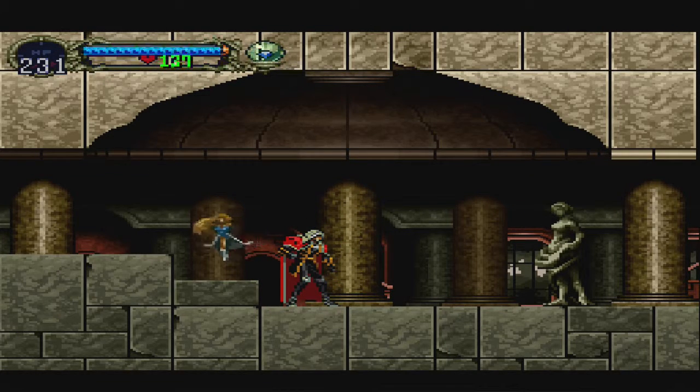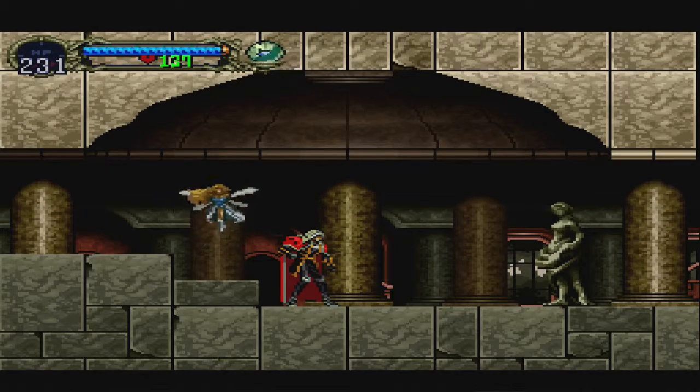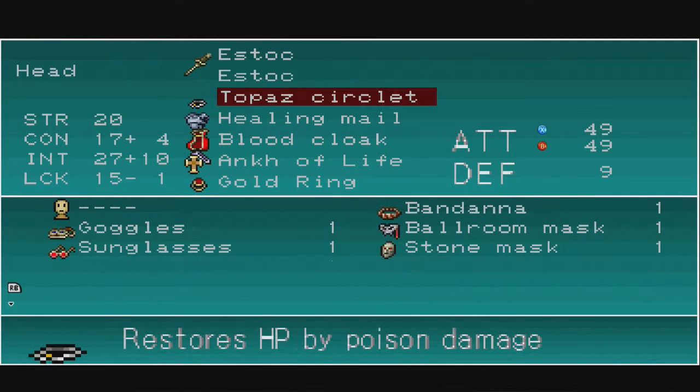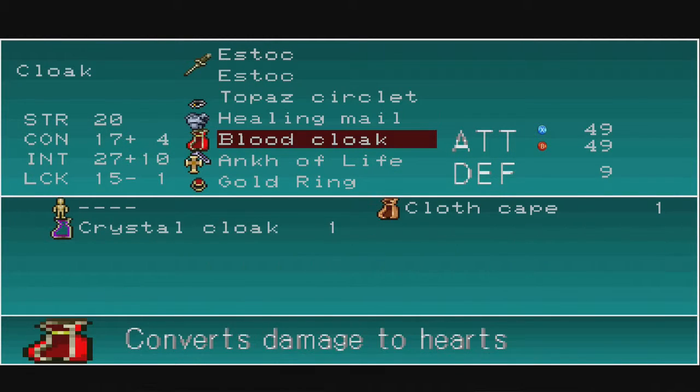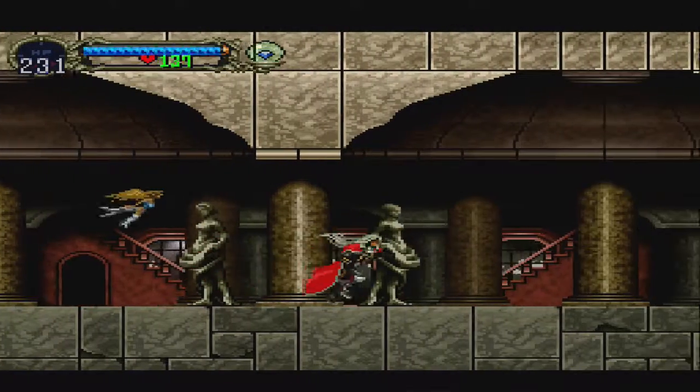Good morrow, ladies and gentlemen of the internet. My name is GamerX. Today I'm going to be showing you guys how to reach the librarian. Now, one of the fastest ways you can do it is if you have a library card, which I don't think I have one of, you can teleport to him instantly. However, I'm going to show you the default way to get to him.